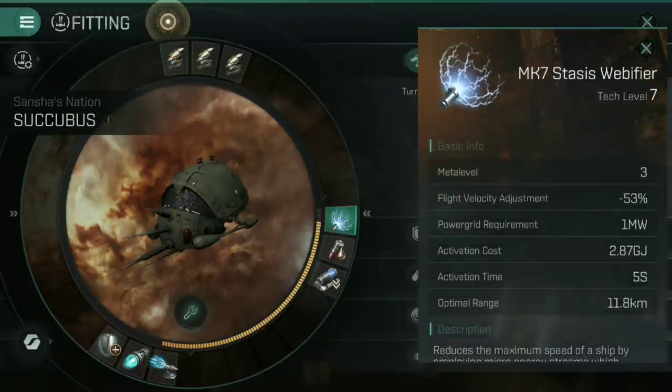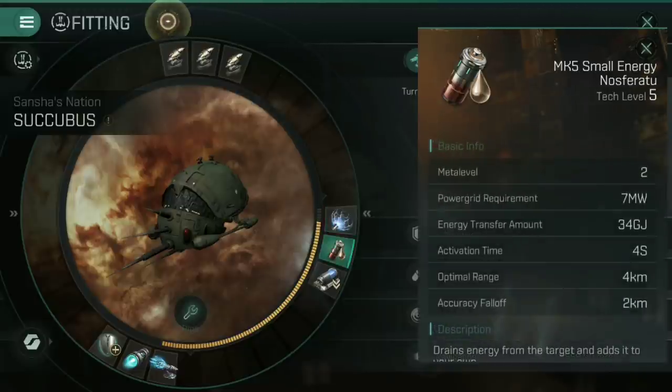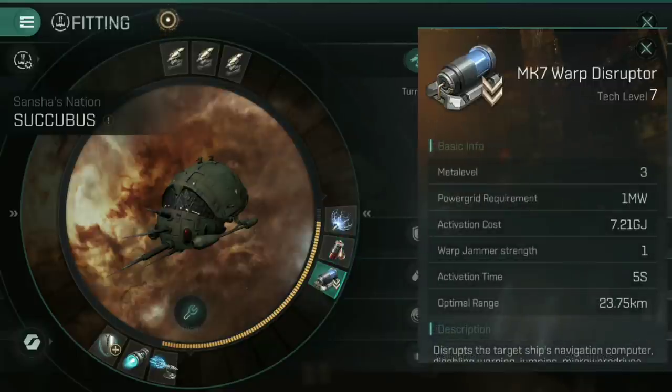In the mid slots: because I'm going to be whizzing around things, I want to make sure the transverse velocity is good on my end and not so good on theirs. I'm going to do that with a mark 7 stasis webifier, which will drop their flight velocity down by 53% — they're going to be moving at half the speed they normally would. Second is a mark 5 small energy Nosferatu to make up for the fact that this ship doesn't have a huge capacitor; when I'm up close I can drain their capacitor and feed mine with it. The third slot is a mark 7 warp disruptor — if they're going to scramble me, I'm going to scramble them right back.